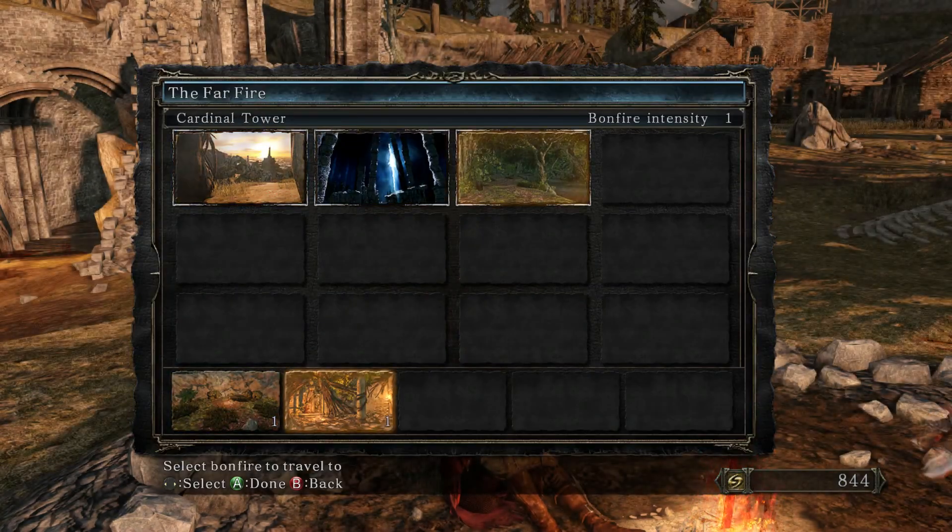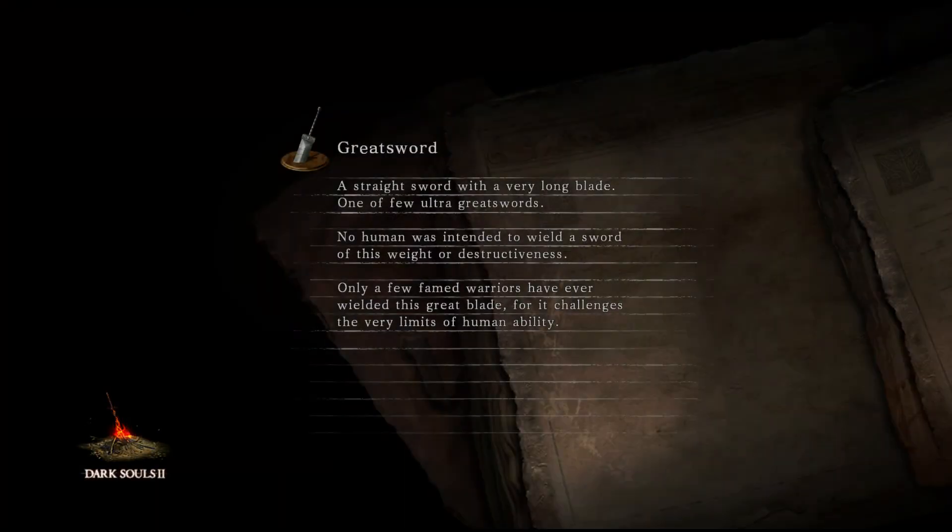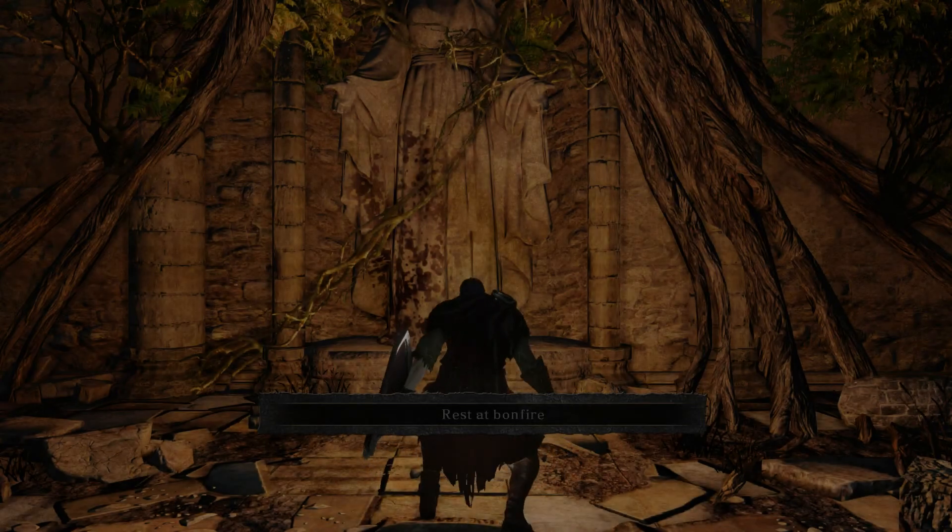I'm going to travel back to Cardinal Tower and have a quick check with the old hag, make sure I've exhausted her dialogue so she will come back here. Then we'll get on with the boss.